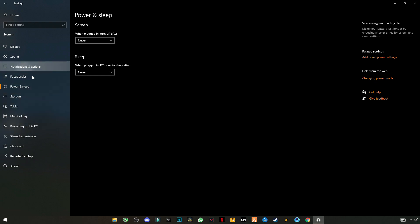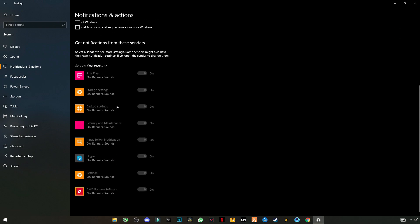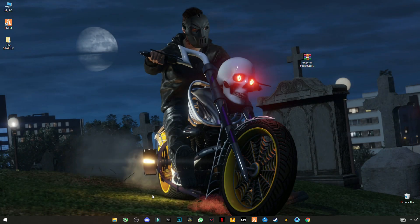Go to Notification and Action Center. Turn off your notifications and make sure that you have nothing left in here — uncheck all these boxes. Close it.